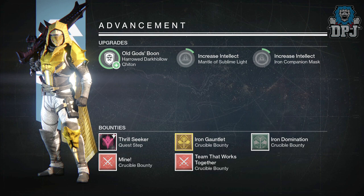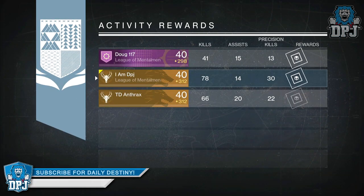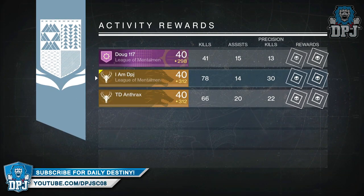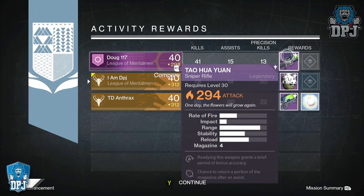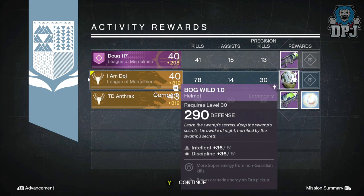Starting on my Hunter, I got the Bug Wild 1.0 Hunter helmet offering 290 defense, which also offered 51 Intellect and 51 Discipline. Mods on this helmet: more super energy from non-Guardian kills and bonus grenade energy on orb pickup.